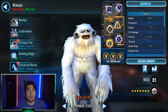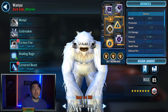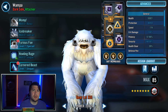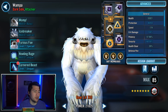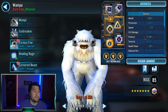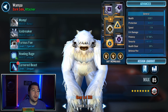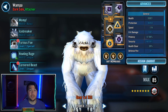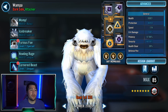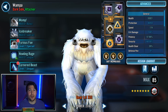That approach was very RNG dependent. These are my actual mods — most of them are my Wampa mods and I have a very slow but high tenacity build. I think I did swap in some higher health mods instead of offense, so that way I can get more protection up. I would not worry about offense unless you have a very high relic Wampa.